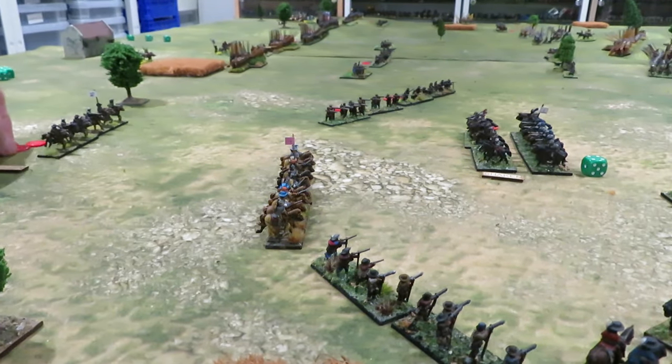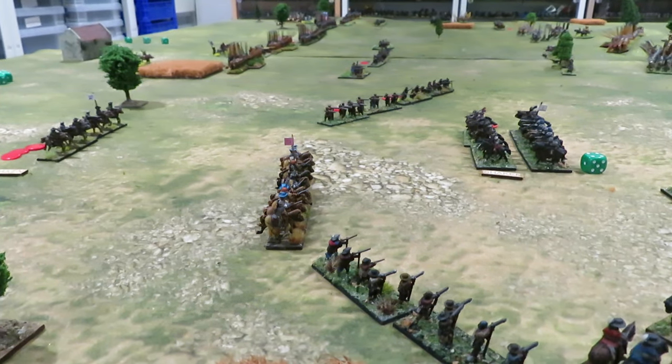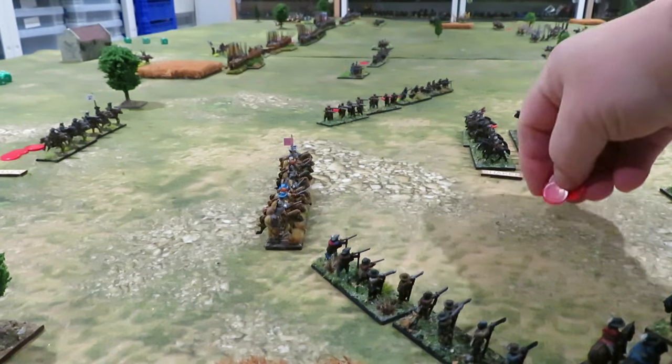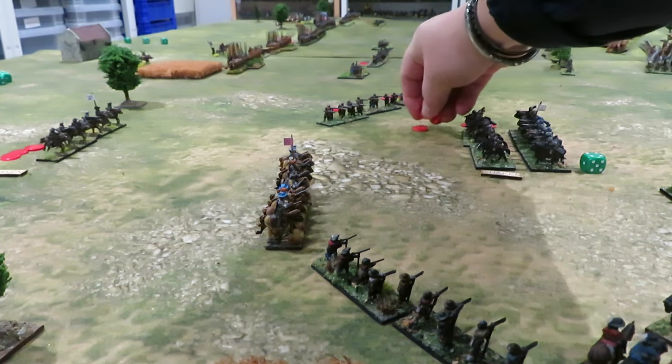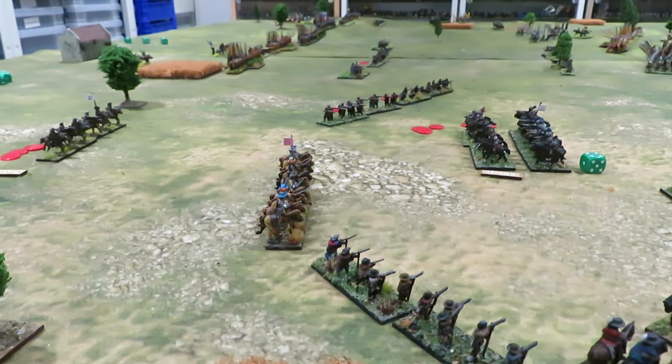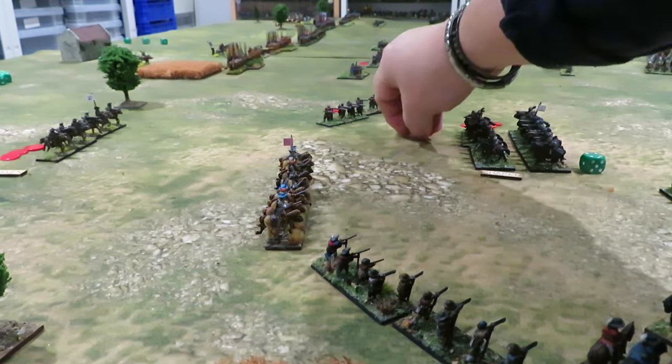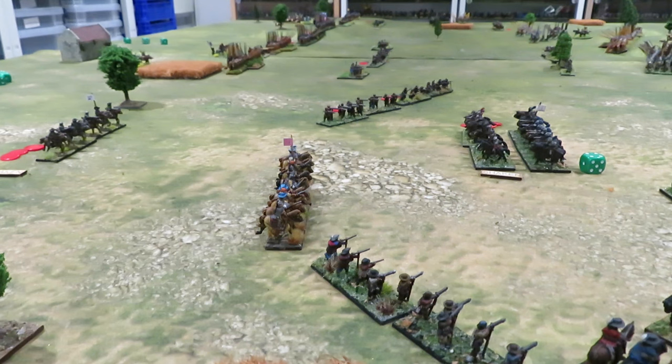The Cuirassiers were already at three casualties, now with an additional four that makes them at four casualties total. Because they're not fighting they stay at four casualties and remain shaken. They can't pursue because they're shaken. That is the upshot of turn two for the Imperials.